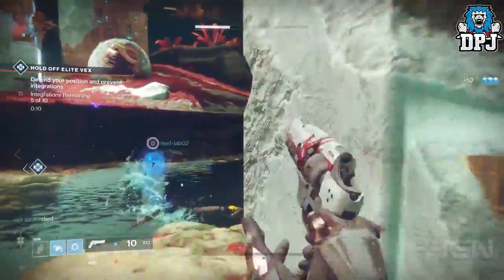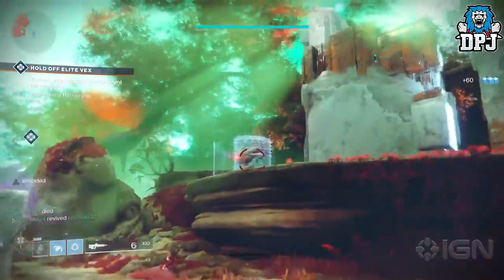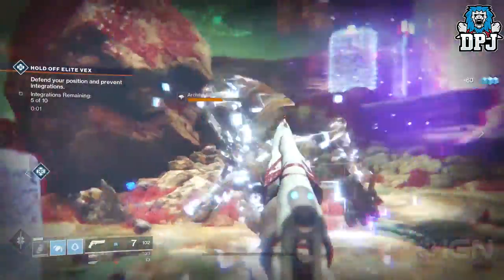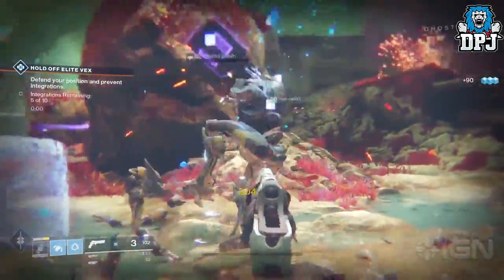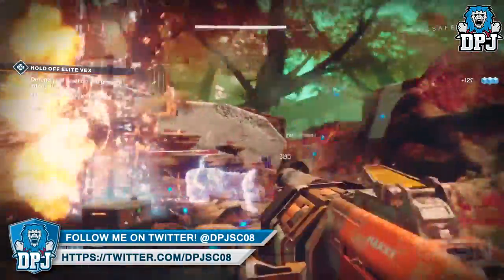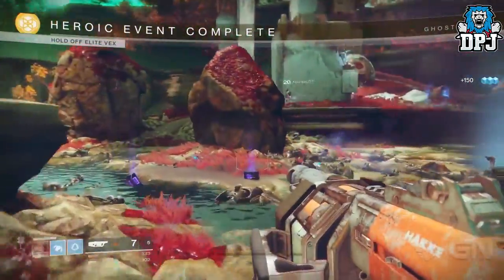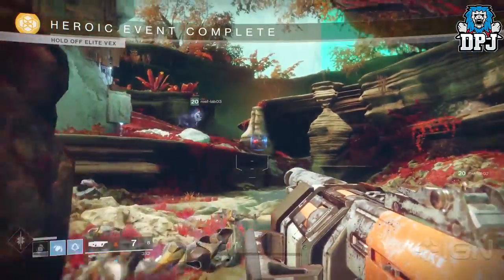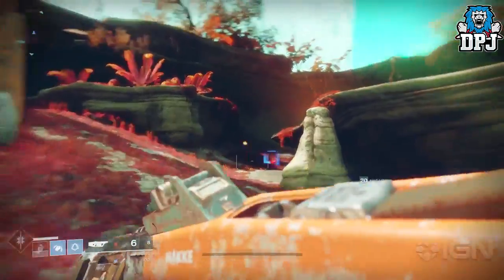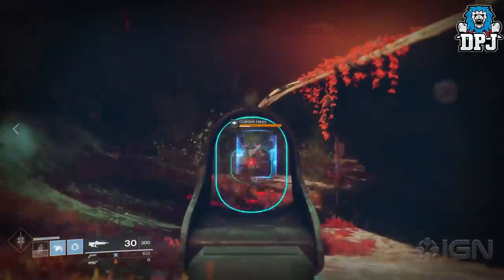There are a few other things going on as well. Cayde each week sells a bunch of treasure maps for you to find, and those are always on whatever the featured destination is for the flashpoint. There are also secret bosses that you can only trigger and summon when that destination is the flashpoint week. If you finish a public event quickly or trigger the heroic version, you might get an extra boss who comes stomping in, and those guys drop extra rewards as well.